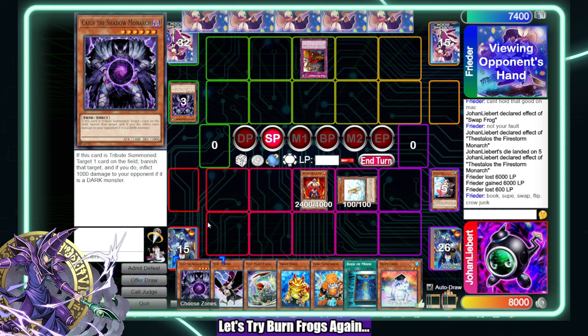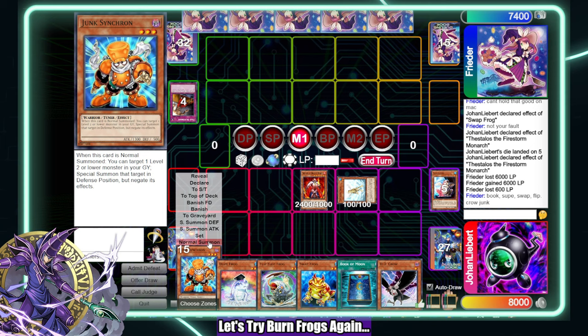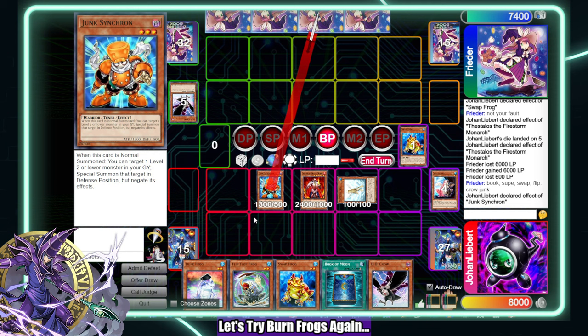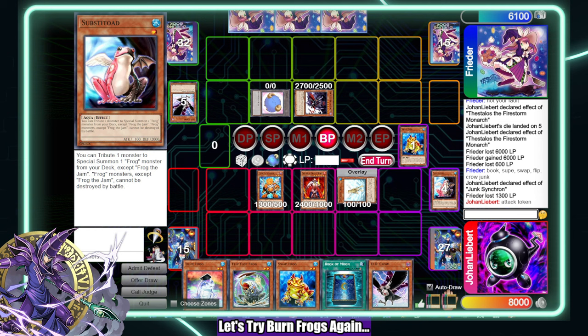Yeah, that's what I thought. We're just gonna give it the all-in-one shuffle — hopefully I draw it again thanks to Dooling Book. I think this is just the simple play here. They're banishing that — I'll just attack the token.